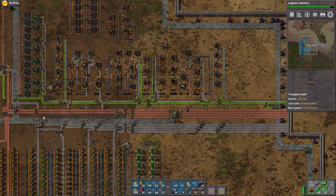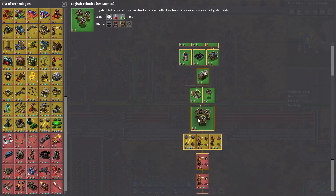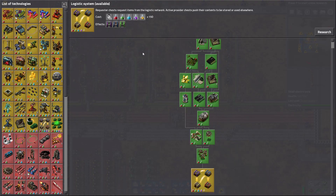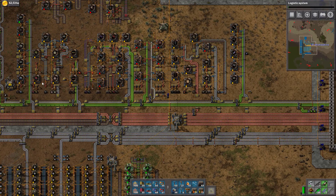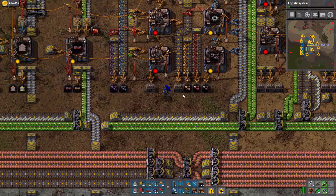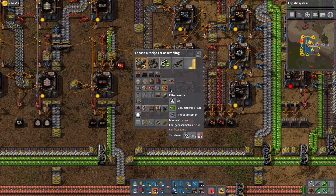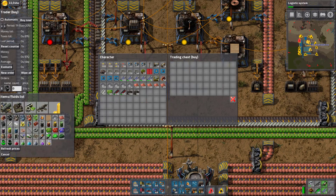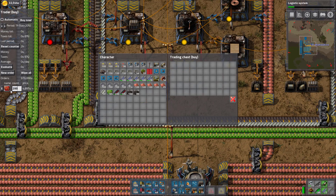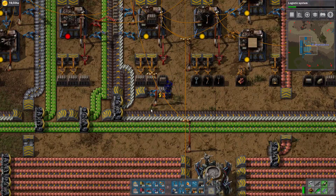Buy chest with red. Did we do red circuits somewhere? I think we did, like over here somewhere. Inserters would be the spot that we'd find it. Logistic system would be cool. Let's do it. The inserters are over here - we did not make those yet. Let's make those. We can't make them yet. Let's buy one stack of red circuits here - let's go 200.